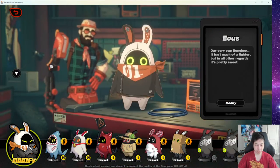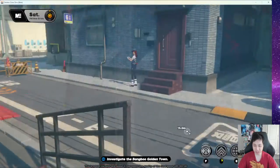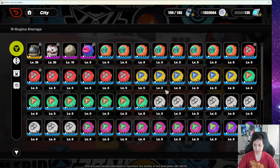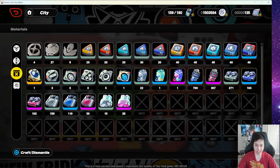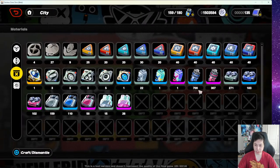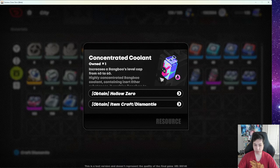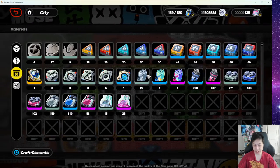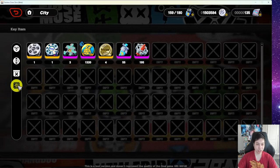The passive chip affects your whole team — these are team-wide passives. Then there are the active Bangboo that actually come into battle and do stuff for you. To summarize the materials: we have Bangboo EXP, W Engine EXP, character EXP, level cap items, ascension items, and Drive EXP. Let's move on to key items.